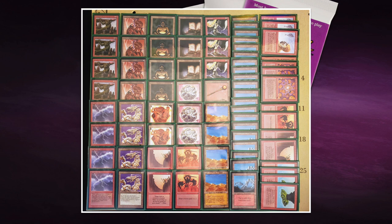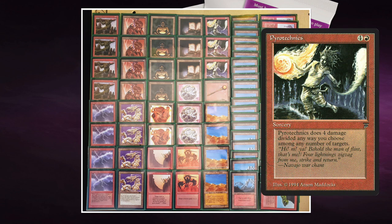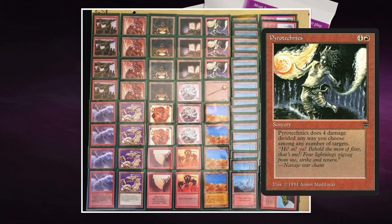Another really strong card here is Pyrotechnics — one red and four to cast as a sorcery. It deals four damage divided any way you choose among any number of targets. Worst case, it's four damage to your opponent, which is already great. But best case, you can mow down multiple creatures. You can attack first, and after combat in your second main phase, play Pyrotechnics to ping away creatures that already took combat damage. This card is insane.